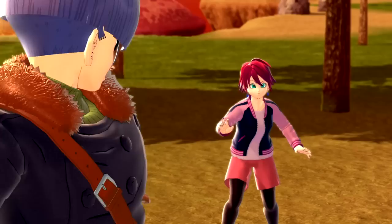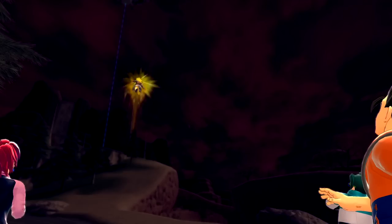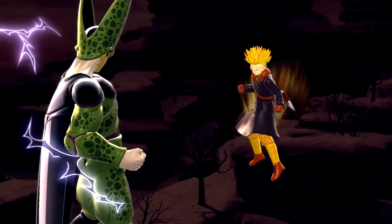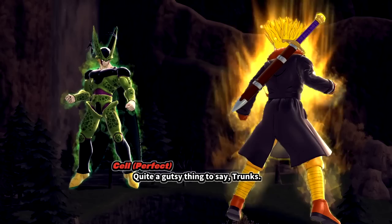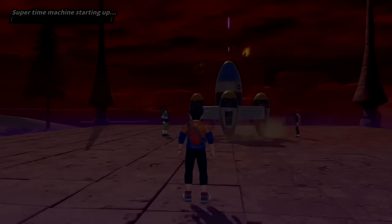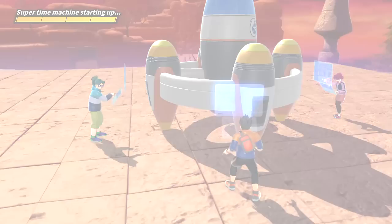Trunks says 'Don't worry about it, good luck' as he faces Cell. That was a different aura than Xenoverse 2 — really cool! Cell says 'If you want to fight Cell, I'll give you one' — quite a gutsy thing to say, Trunks. Cell in his perfect form appears. Now we need to access the startup system on the time machine.